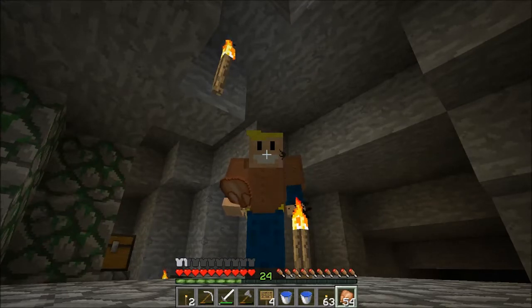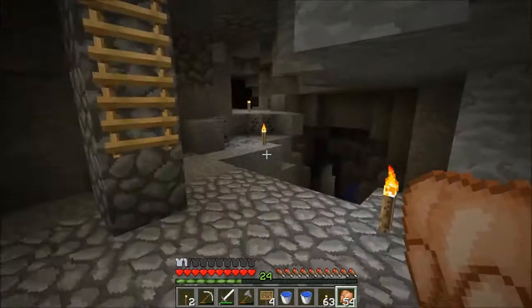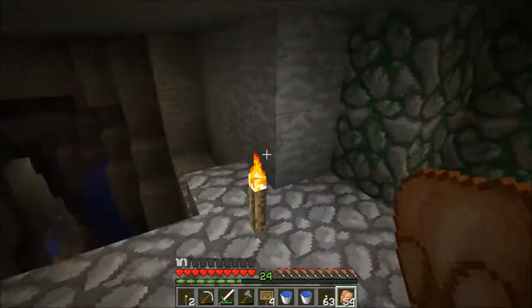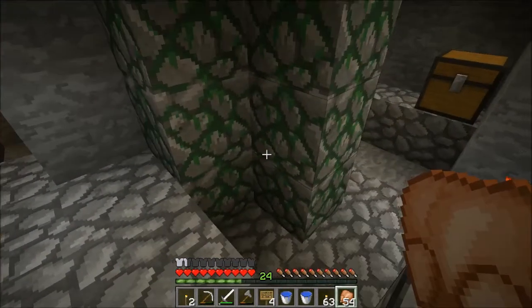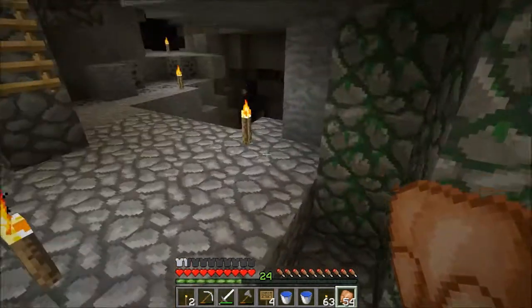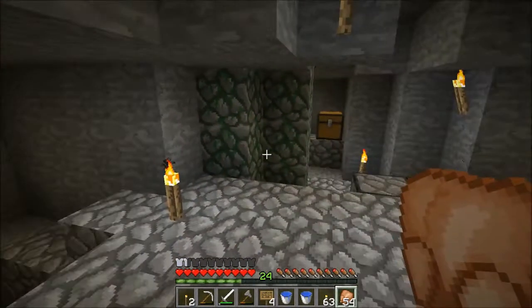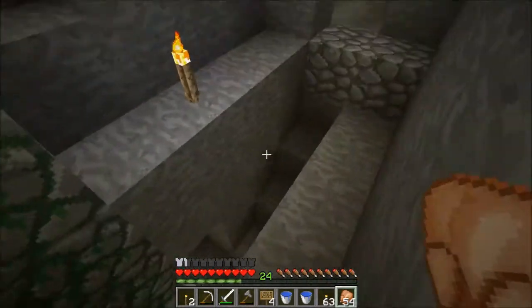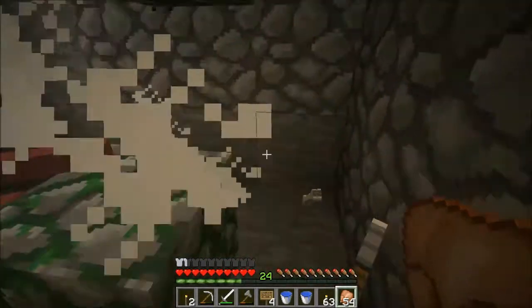Next episode I think we're going to have to go to the nether. It's just the way it's looking like it's going to have to be. We're going to need a blaze rod to build a brewing stand. We're going to need to gather some materials and check out our nether too. Hopefully it won't be too hard to find what I need. Going to want some quartz eventually too, and some glowstone. This is all sounding like a lot to do, but that's the way it works when you start out. Rather than continue rambling on, I'm going to call it an episode right there.